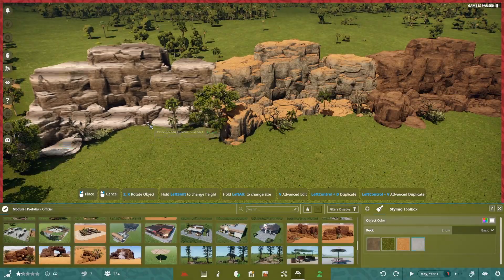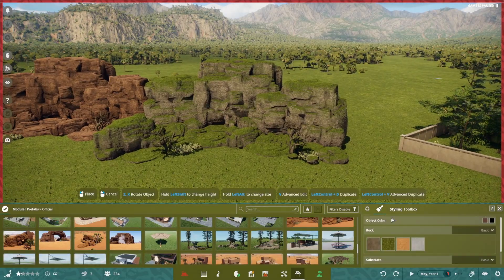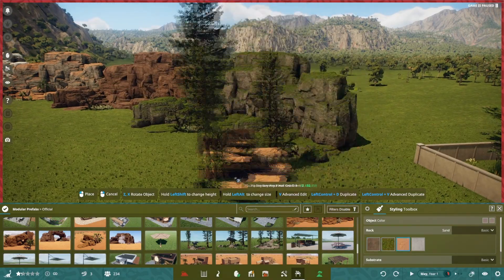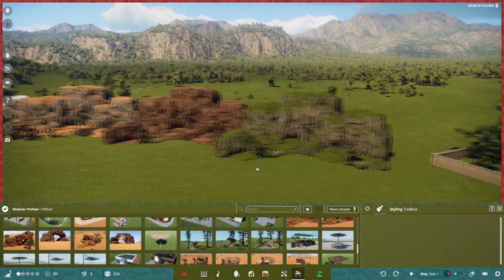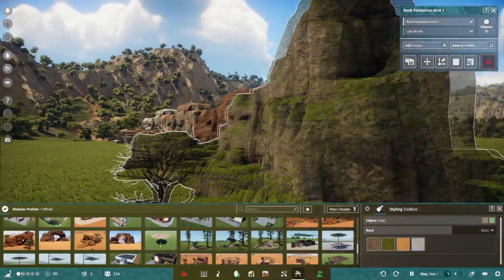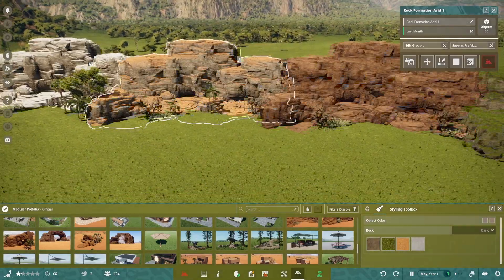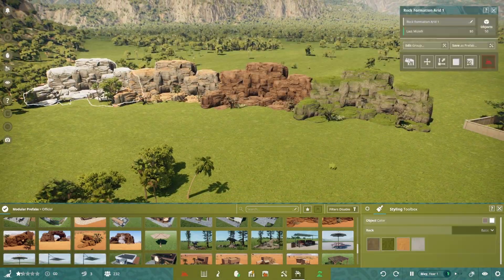Does it even snow in this game? But yeah, those are the different styles they've added. I'm not actually sure if all of these have the styling options, but it's cool that you can match the surroundings — it doesn't just stay locked to one look. Wait, I can select multiple at once? Let me figure out how I selected both.